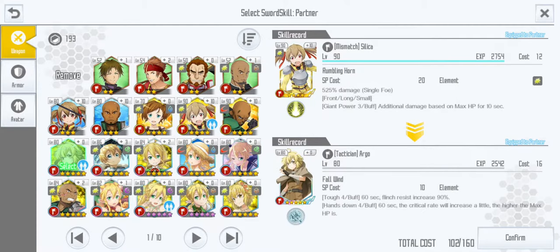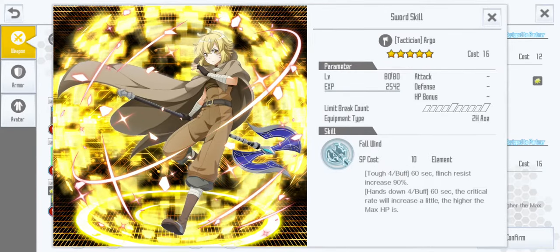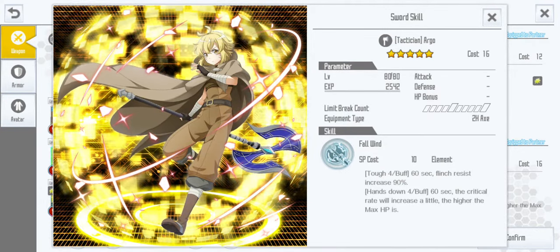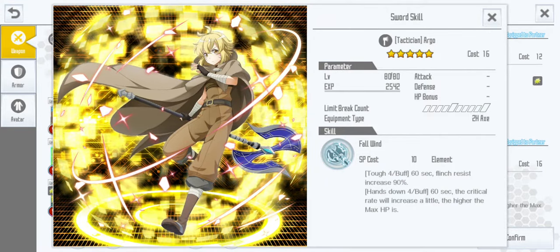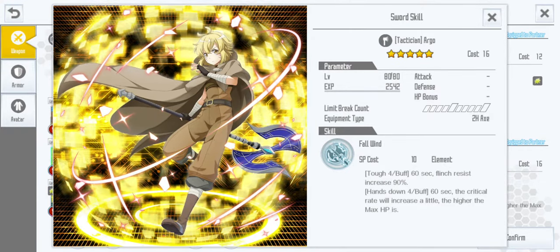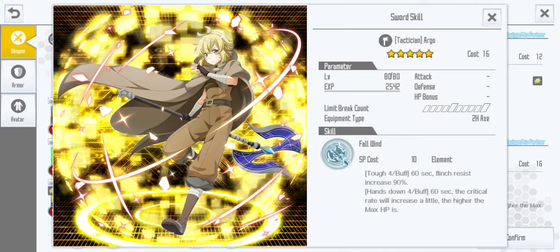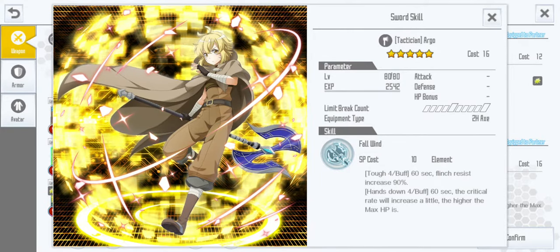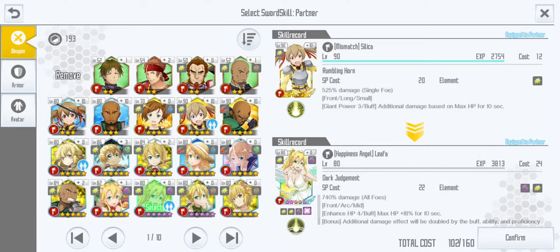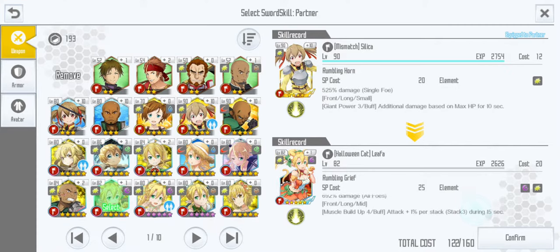The third skill I use adds my max HP by 18% for 10 seconds. And I use the Argo. Argo gives you flinch resistance, which means resistance to stun by 90%, and you get it for 16 seconds. You could carry it according to your max HP. That's awesome for having a lot of HP with this buff, that's why I use this buff and not attack buffing.